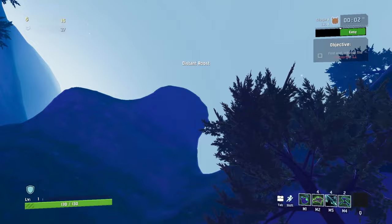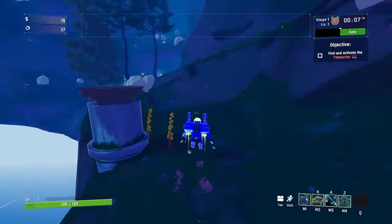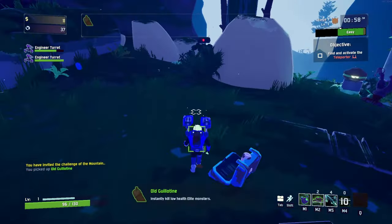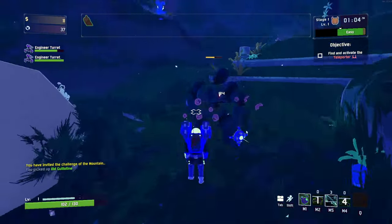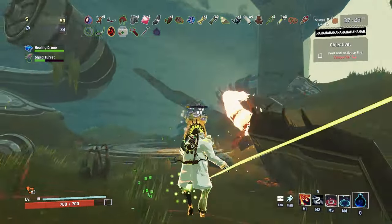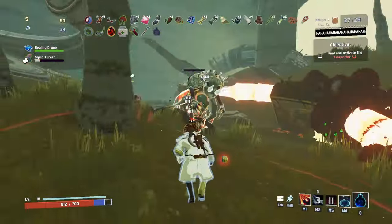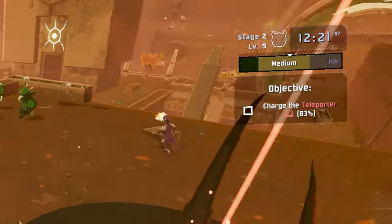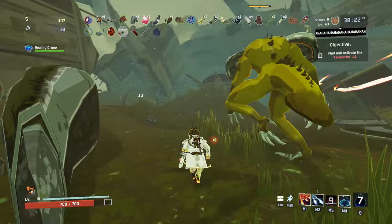When you first start you have no items and are only equipped with your initial loadout. Killing enemies or finding money pool boxes gives you cash, which you use to open crates providing items ranging from common ones to extremely rare ones. Items stack, so you can find yourself with some pretty broken builds — which I'll get to later. So why do you need such intense firepower? Well that comes down to the game's main dopamine-fueling mechanic.